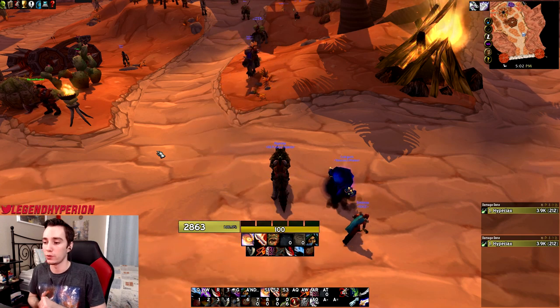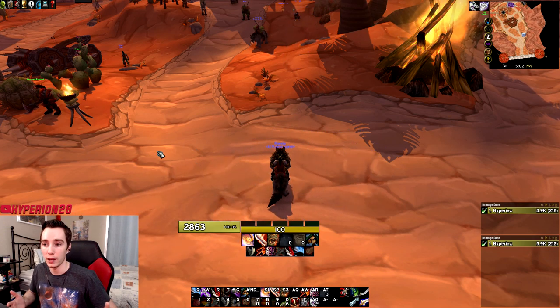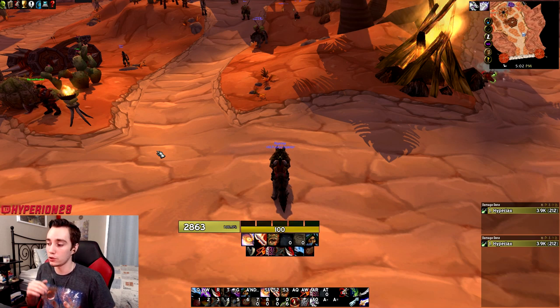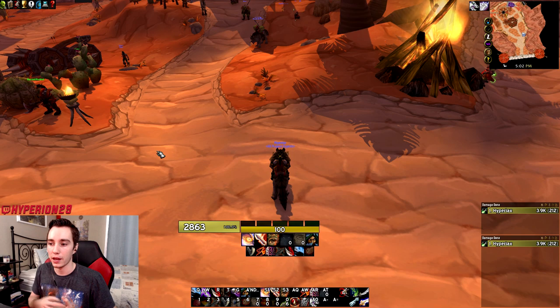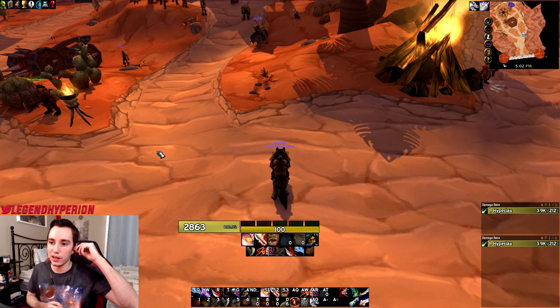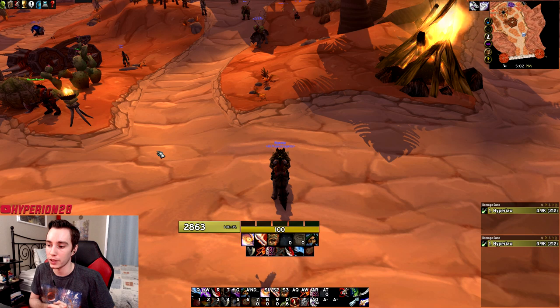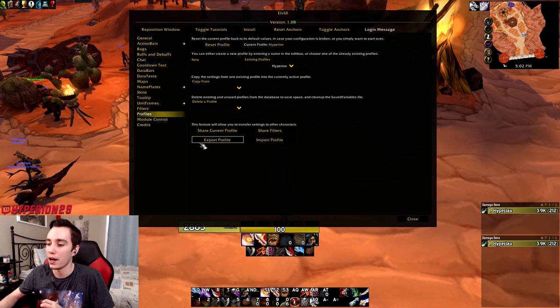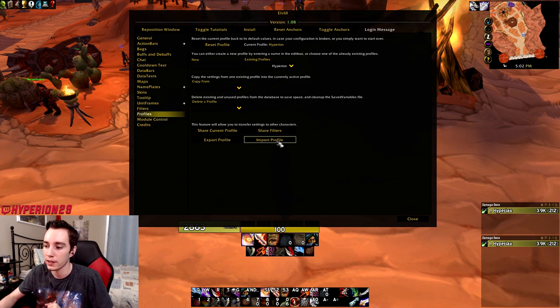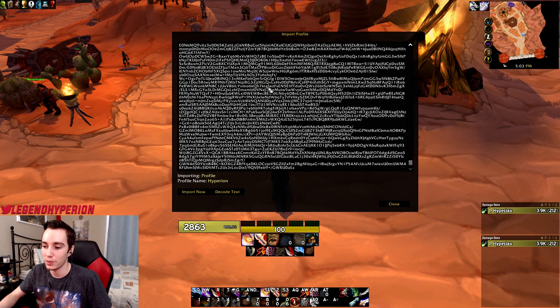For this last segment of the video I want to show how to import profiles and make minor changes to adjust the UI based on your preference. If you want my specific profiles, they're only available for Twitch subs — head over to my Twitch page for instructions. Everything is linked to my Discord, so Twitch subs get access to my UI channel there. To import an ELVUI profile, open ELVUI settings by typing /ec, go to the Profiles tab, click Import Profile, and paste the string I provide in my spreadsheet.